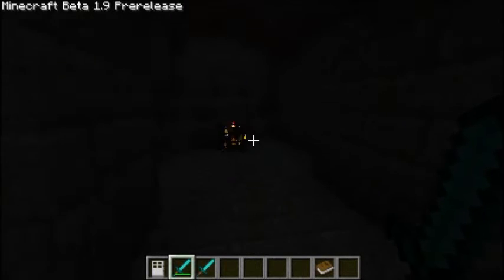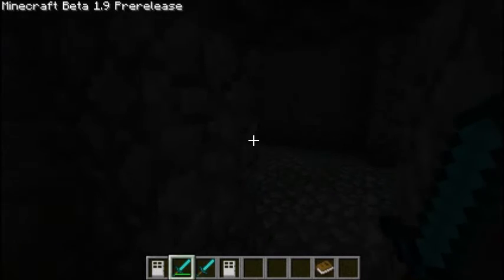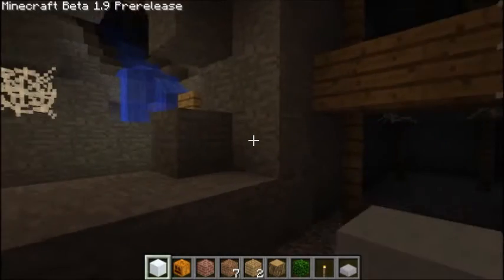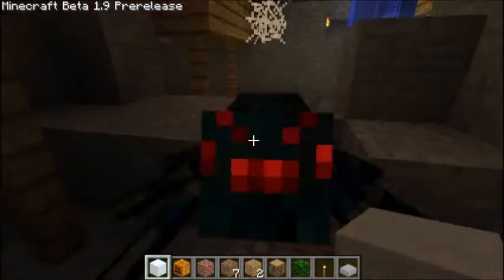And there it is — there is the spawner, right next to the dungeon, right next to the stronghold. And there's a zombie. Rotten Flesh. This is an abandoned mineshaft.